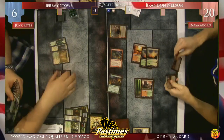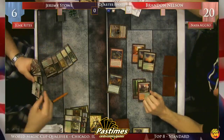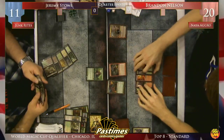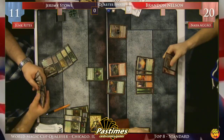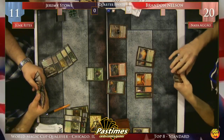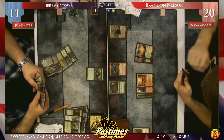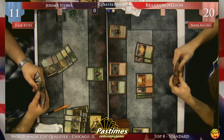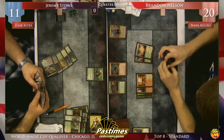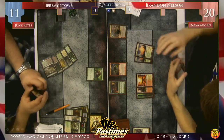Jeremy has Thragtusk in his hand, but Thunderbolt Hellkite doesn't care about that Thragtusk. Well, the Thragtusk will keep him alive - it brings him back up to 11, allowing him to block the Flinthoof Boar. So with this attack he's just going to go down to 6 again. He can play... I think that was a Gavony Township that Brandon drew. He can grow his guys and then fight the Thragtusk if he'd like. Growing the Thunderbolt Hellkite to a 6 makes it a 2-turn clock instead of a 3-turn clock.